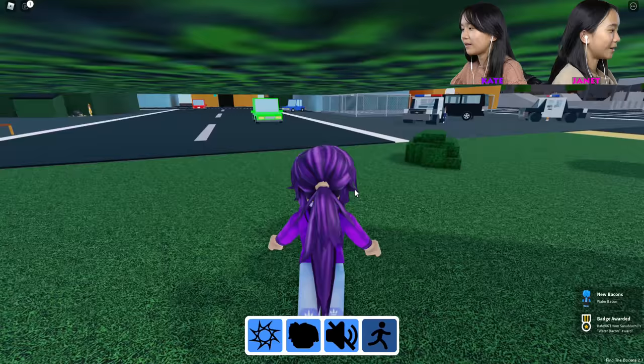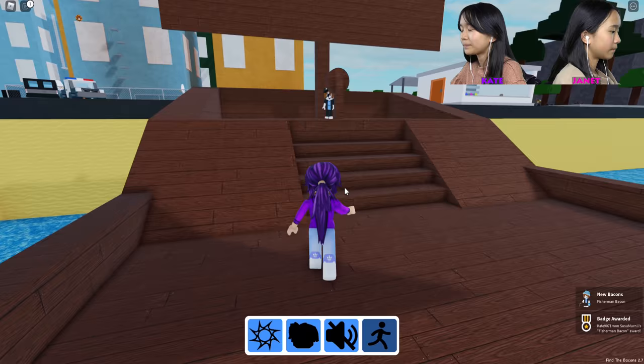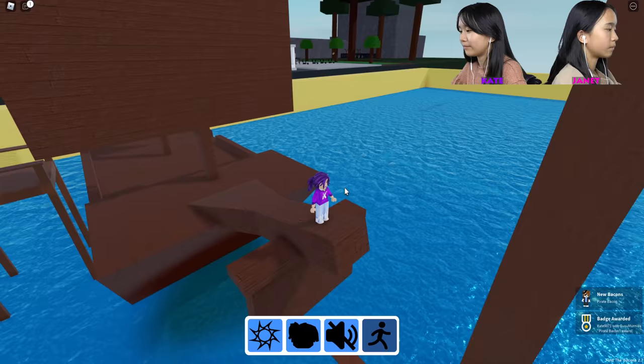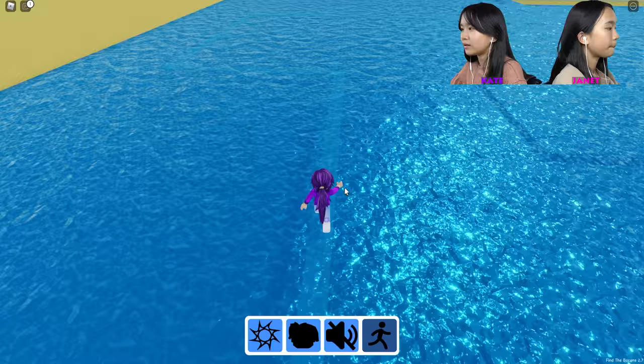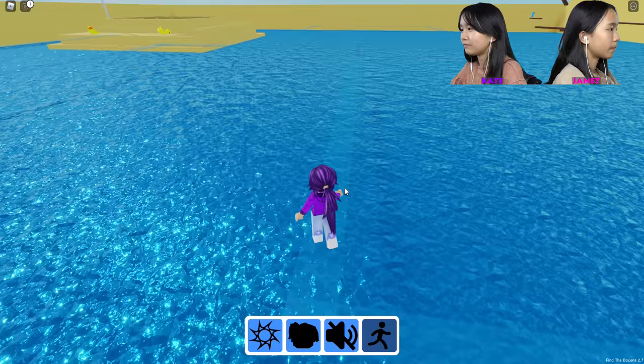It is a water bacon. No, I was talking about the other one. Oh, I like these drawings — they're really cool, like the bacon drawings. When you collect them, you can actually see what kind of bacon you get, so you don't have to look in the bottom. I don't want to go over there, but I see something over here that I'll try. I almost fell off just now too. I did one parkour. How many bacons did you get? One.